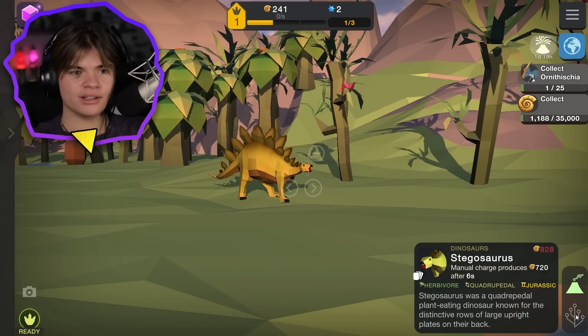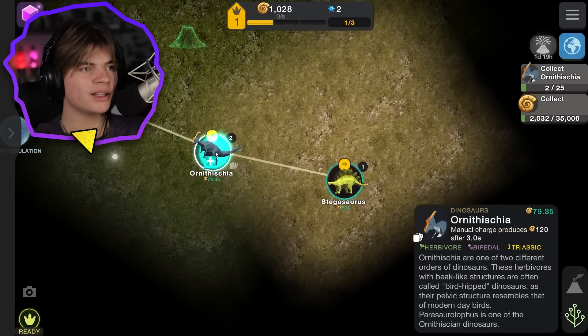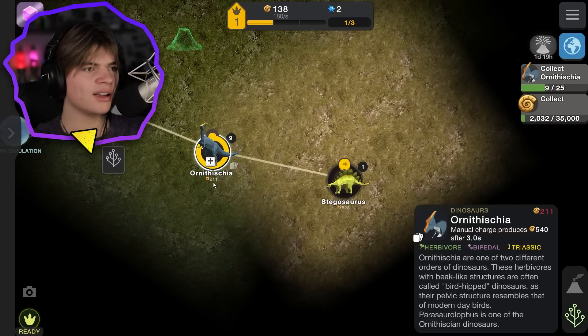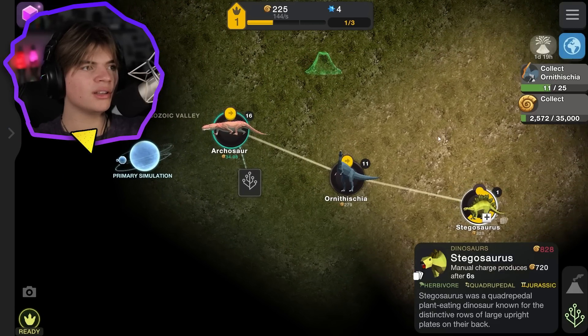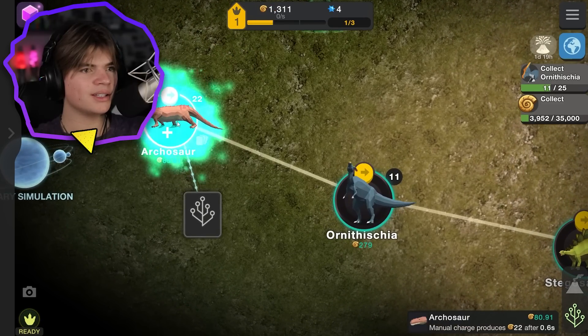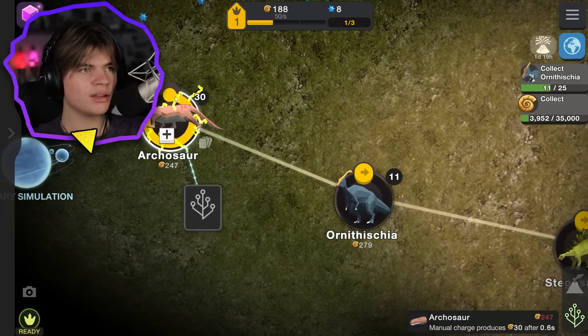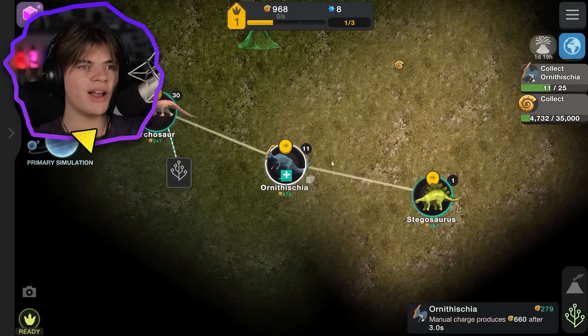Stegosaurus, let's go! Why is its mouth open? It's a herbivore, quadrupedal - that means it walks on four legs. You can do a bunch at once. The stegosaurus gives 720, but if we do it together it'll give us 211... actually 540. We have four of these mutagens - 'unknown, complete missions to discover.' It's like a different evolutionary path maybe.